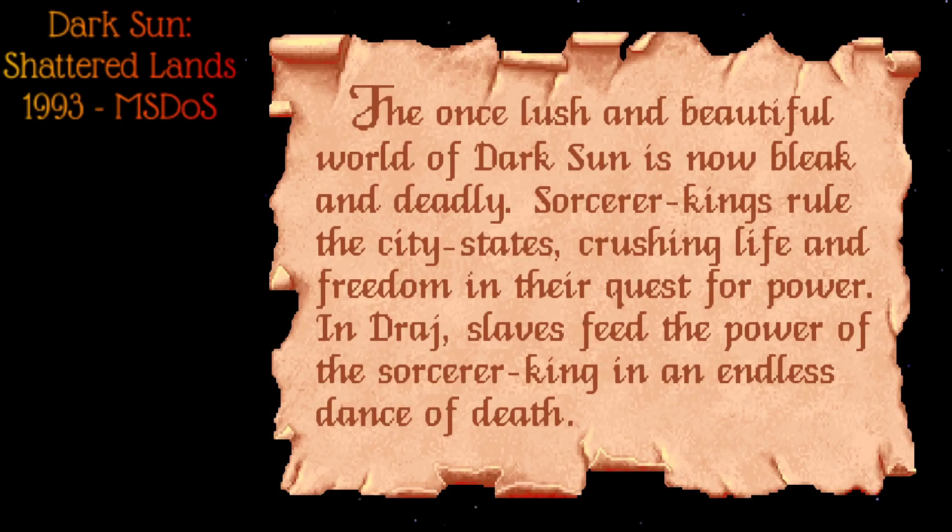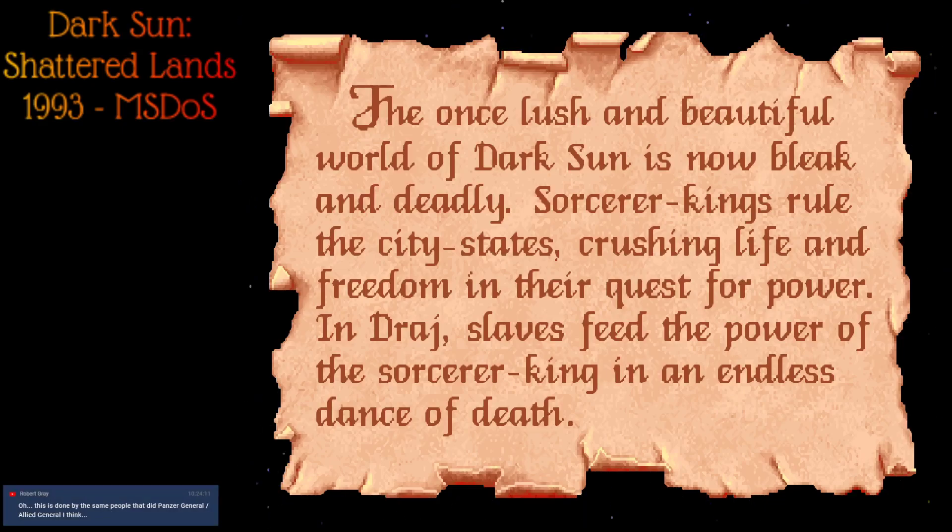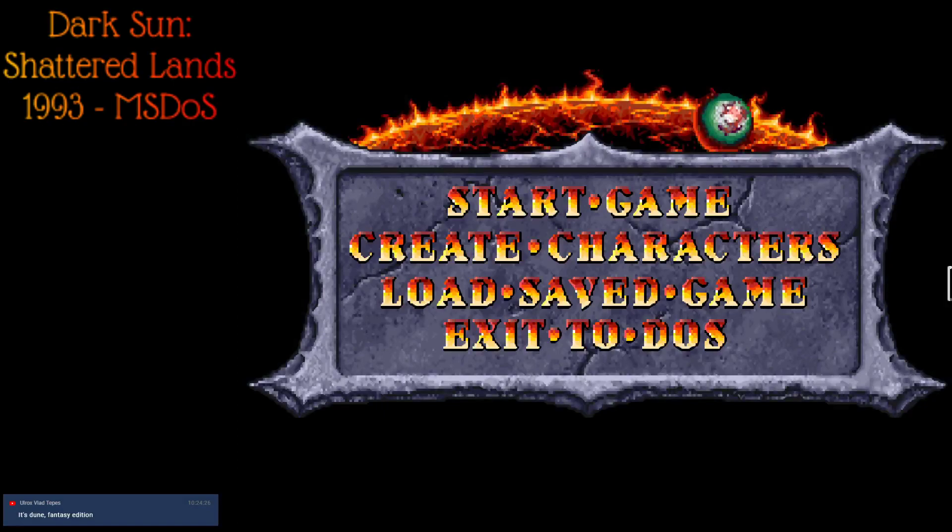The once lush and beautiful world of Dark Sun is now bleak and deadly. Sorcerer kings rule the city-states, crushing life and freedom in their quest for power. In Draj, slaves feed the power of the sorcerer king in an endless dance of death. It's got these city-states, kind of Greek style but everyone's a sorcerer king — kind of Roman style. There are lots of arenas, gladiator combat, deserts, and everywhere you go things are trying to kill you.